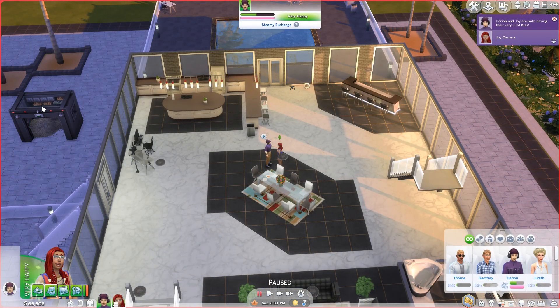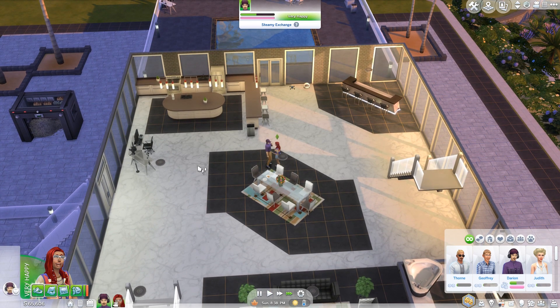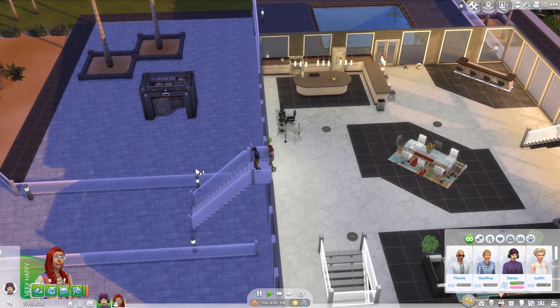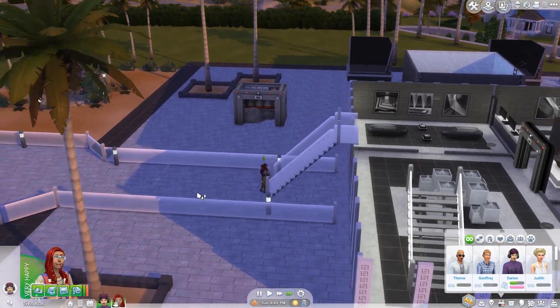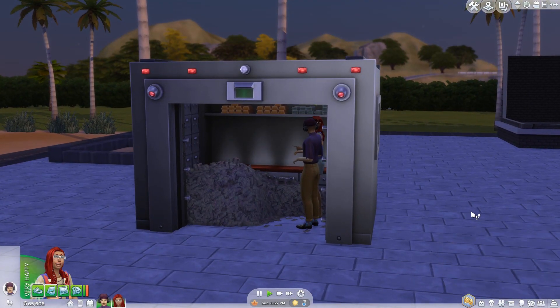My favorite thing about the vault is that Sims can now woohoo in it — they can woohoo in the money pile, and they can even try for a baby as well. The animations in the money pile are just amazing, so I'm going to let you guys see them for yourself.